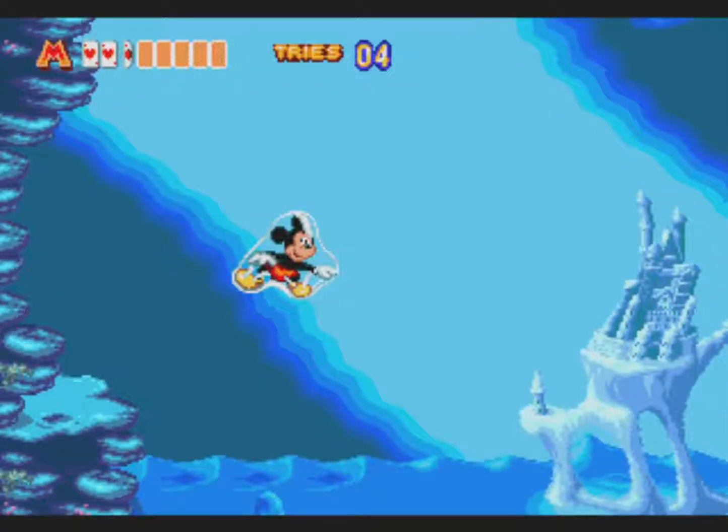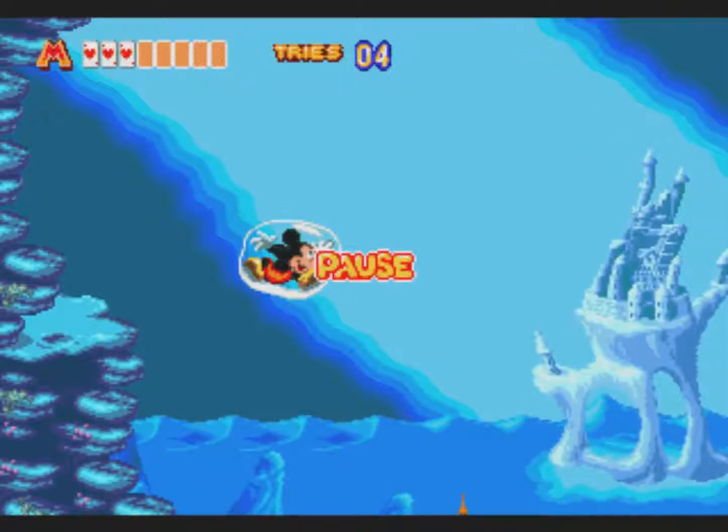Inside the chest there is an ancient manuscript describing great magic. If you say the magic word Alakazam and then press any one of the buttons, a magic bubble will appear. To control the bubble, hold down the jump button to float up and use the direction pad to control your movement. If jump is not pressed, the bubble will sink — so it's similar to the magic carpet.